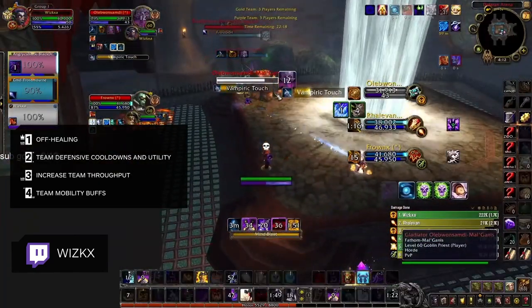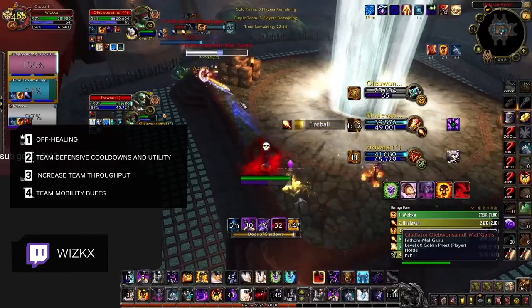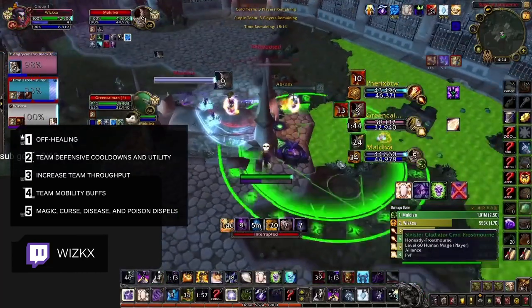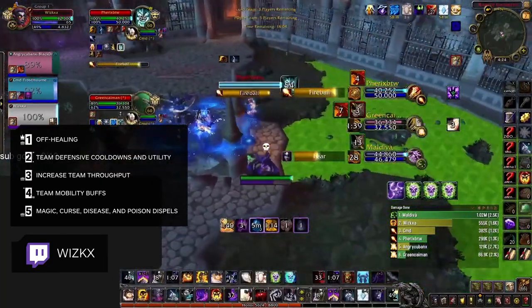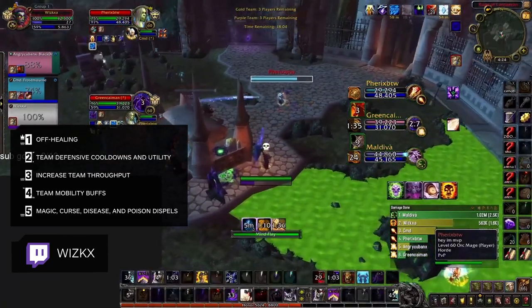In a metagame where melee and mages reign supreme, having additional team mobility is really strong in Shadowlands Arena. Finally, we should consider what type of dispels a spec can bring. Some non-healer specs are capable of dispelling magic, which will be heavily weighted in our rankings. Even if a spec can't dispel magic, we should consider curse and disease dispels, as they come into play when facing Shaman and Shadow Priest teams.